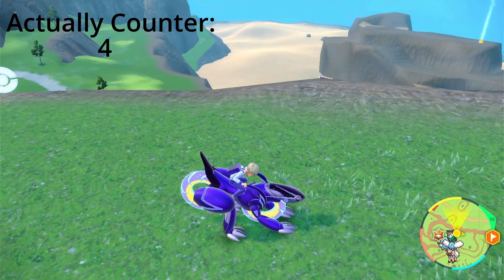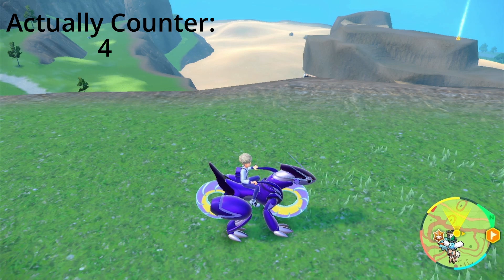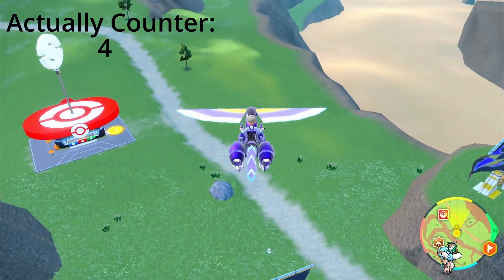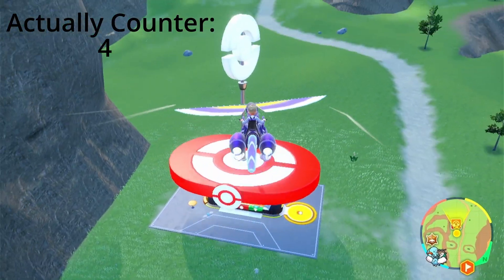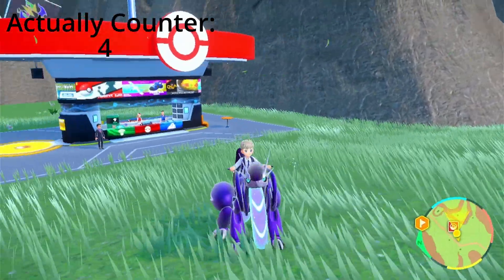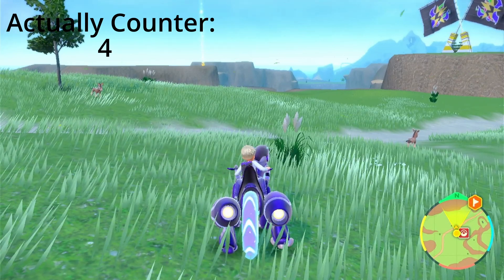My fourth tip is more advice than a tip. When you're overwhelmed by all the different paths and storylines you can choose, I would prioritize the Titan storyline first because it gives your ride Pokémon the ability to fly, glide, climb, and swim — making traversing the terrain a thousand times better. Don't worry about your Pokémon being overleveled; ones you catch early will listen to you. It's only new ones you catch at level 55 with just one badge that won't listen.